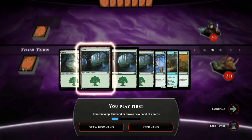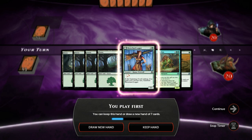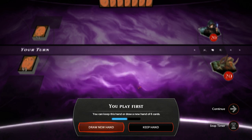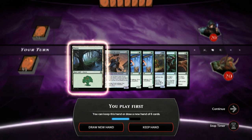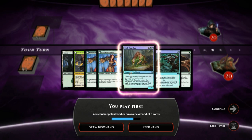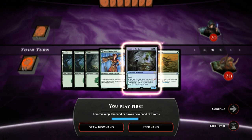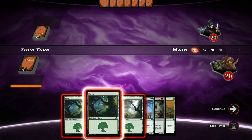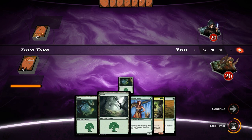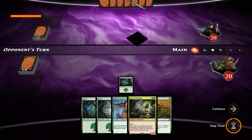Let's take a look at our opener — not super exciting, only one 2-drop in the early game and no 3-drops, so I think we can do better. The second hand only has one land but lots of two-drops, still not ideal. The third hand has a slightly better curve with one fewer land but a 3-drop instead of a 4-drop, so I'm pretty happy with this one.